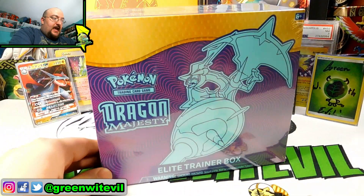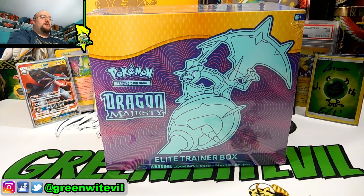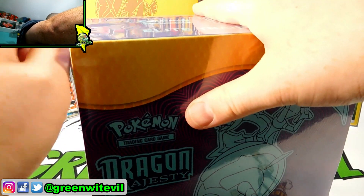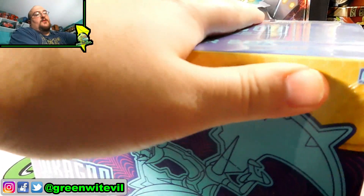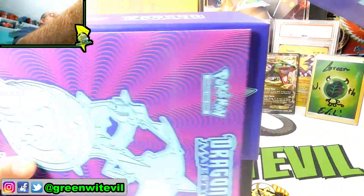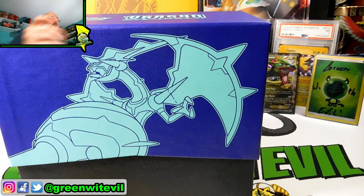Today we got ourselves an Elite Trainer Box from Dragon's Majesty. We're going to bust this sucker open. You guys have seen ETBs before, so I'm not going to go crazy with it. I'll just show you the color of the sleeves and the dice color. You guys know the drill — I'm not even going to show you the book. You guys want to see the cards, and I do too.